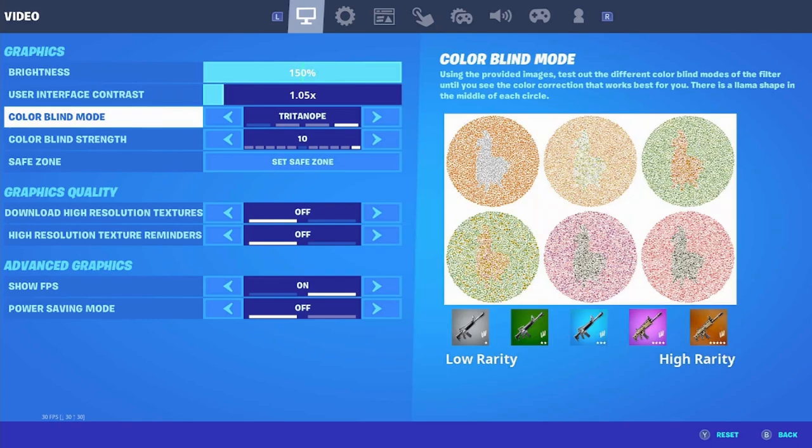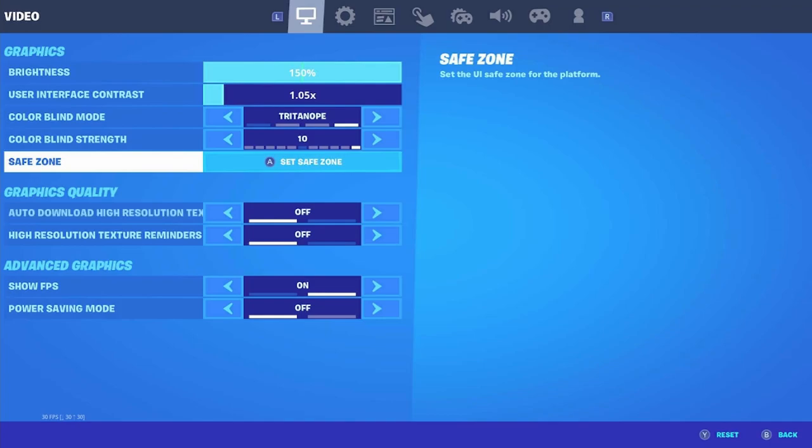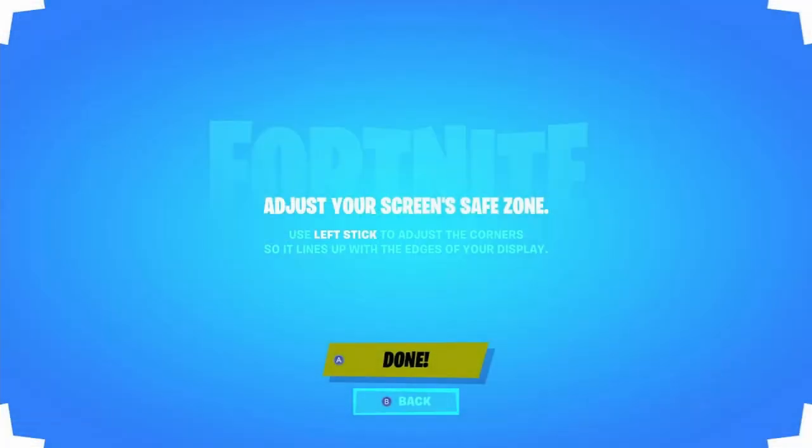Colorblind mode — make sure to have this at Tritanope. In my opinion this is the best colorblind mode; it makes everything a lot brighter and the colors look better. Colorblind strength should be at 10. For safe zone, you want to have this all the way out — use your left stick to adjust the corners, and just have it all the way out.